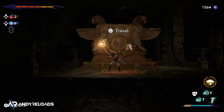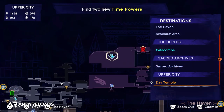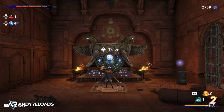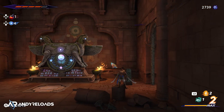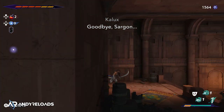When you unlock a new fast travel location, make sure you fast travel back to the Haven — your main base — and then unlock the door guarding that fast travel altar. Until you do this, you won't be able to fast travel from the Haven to far away locations as the gate will be locked, which I unfortunately learned the hard way.